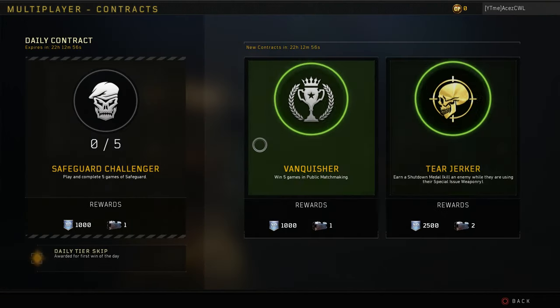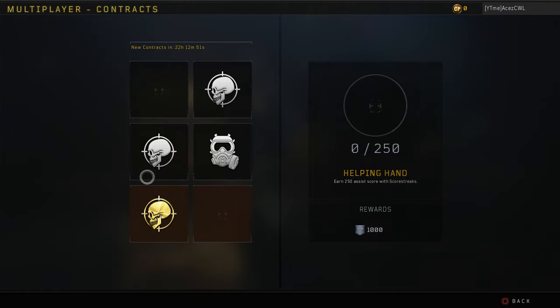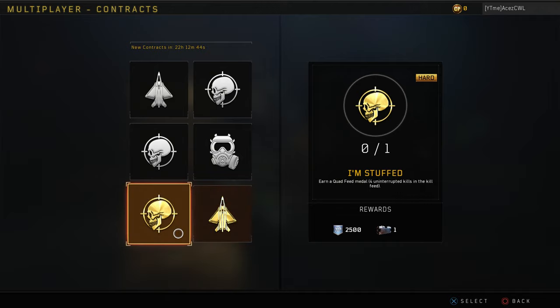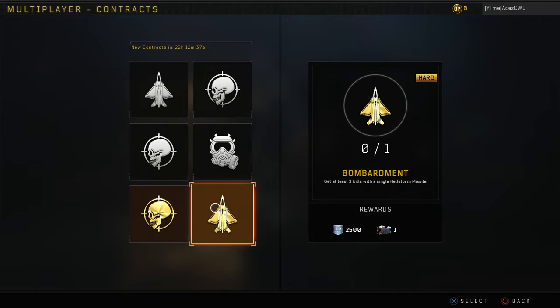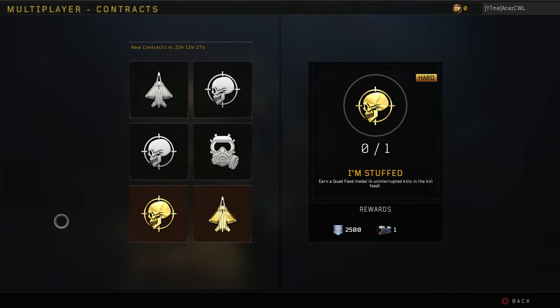The main way to get cases is the new contract system. These contracts have a chance to have a case in them — all six of them could have cases, though it is a total gamble and randomized. Yesterday I had six contracts that all had cases, one had two. Today I only have a total of three cases to gain. Some contracts are a little tricky, like the quad feed, but they're not that hard overall.